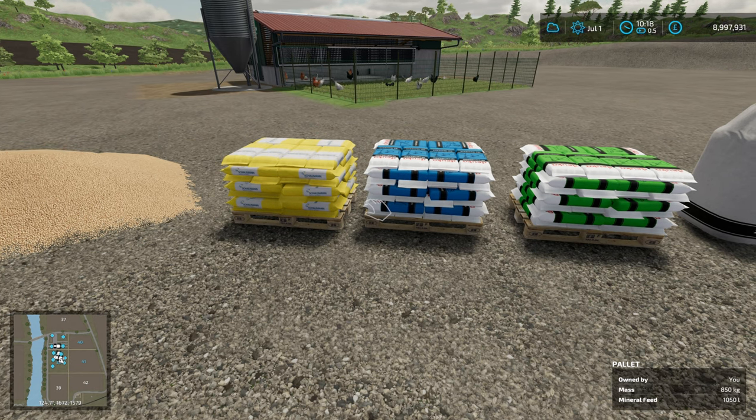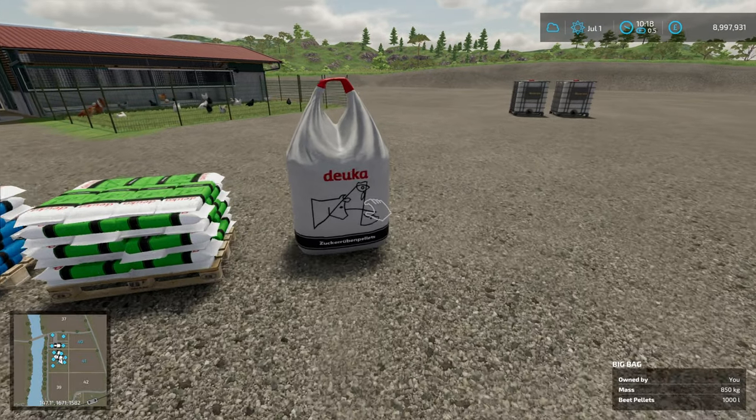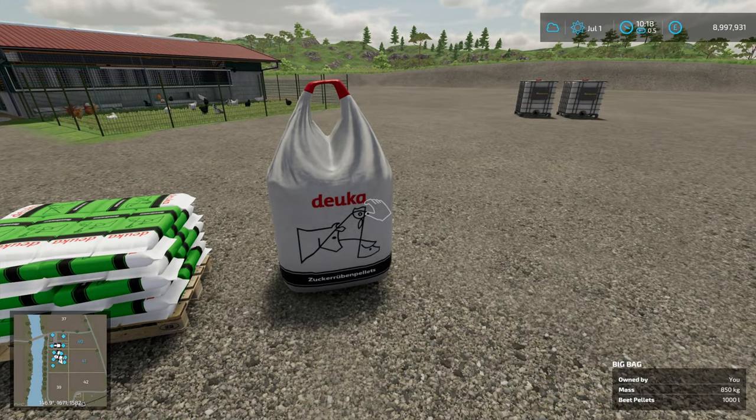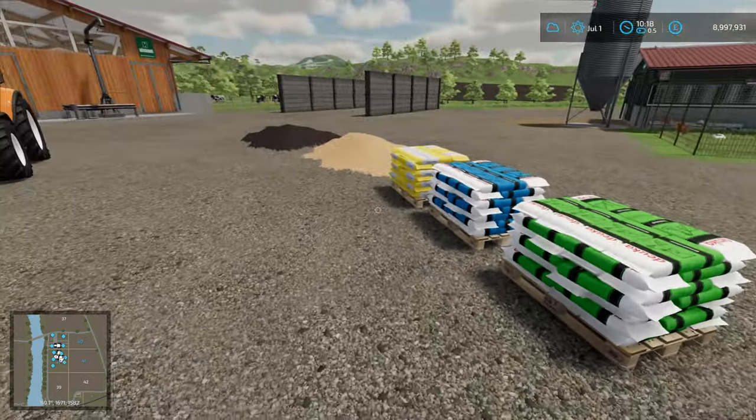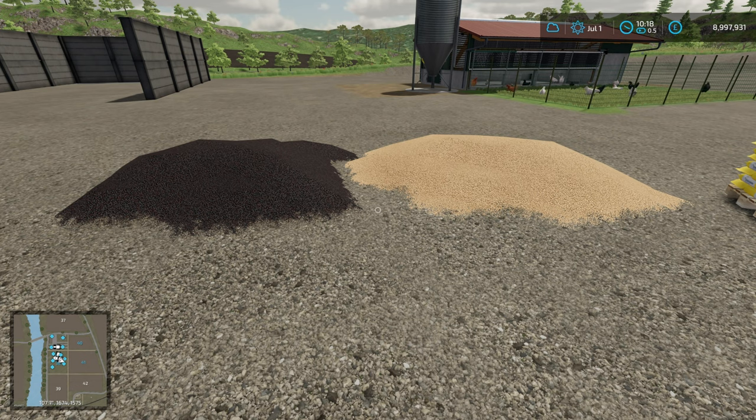Lastly we have the power food group. That is mineral feed — either of the two mineral feeds that are available — grain grist, which you can either buy in the store or make with the feed mill from wheat, oats and barley. We have beet pellets, which at the moment you can only buy in the store. And soybeans or canola.